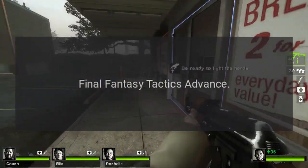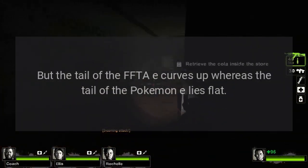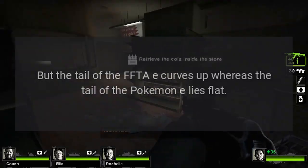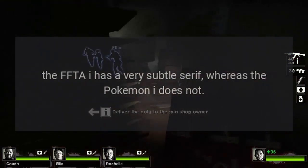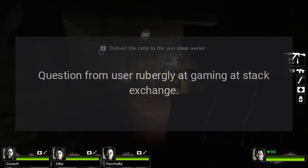Final Fantasy Tactics Advance: the lower case A and T look identical. But the tail of the FFTA E curves up, whereas the tail of the Pokemon E lies flat. The FFTA E has a very subtle serif, whereas the Pokemon E does not. Question from user UberGli at Gaming at StackExchange.